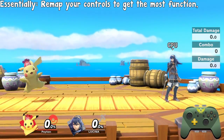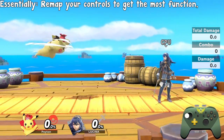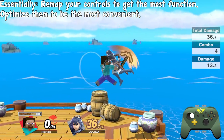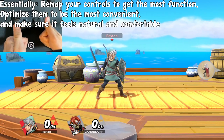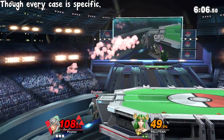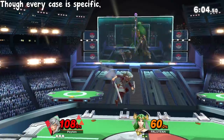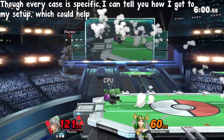So essentially, just remap your controls to have the ability to use the most tech relevant to your character possible, optimize it to make it as easy as possible, and make sure it feels natural and comfortable for your hands. That's all well and good, but how does one actually go through that process? Well, although every individual case is specific and I can't tell you definitively how to do it, I think seeing how I got to my control setup will help you develop your own.